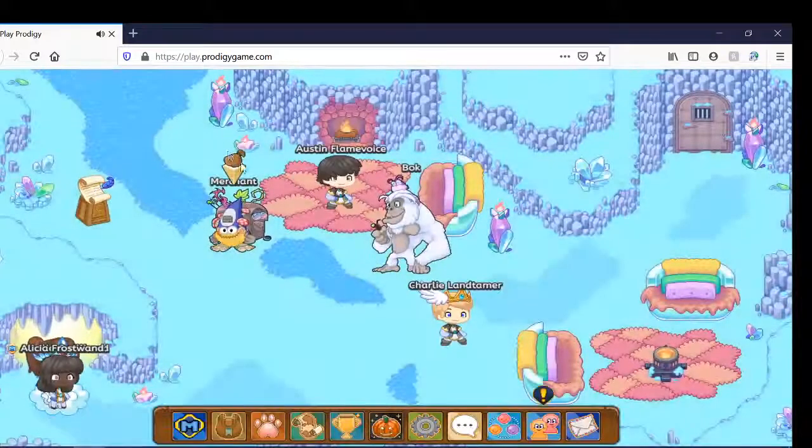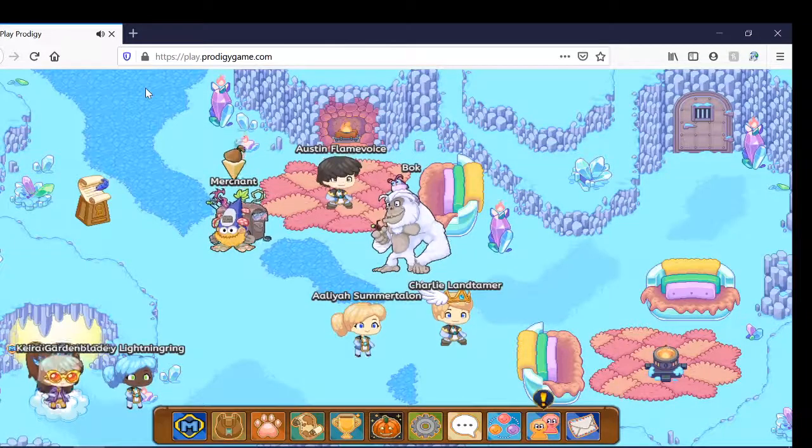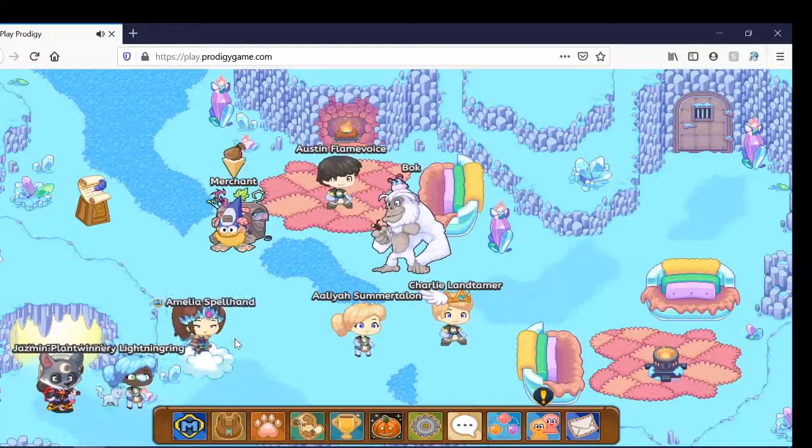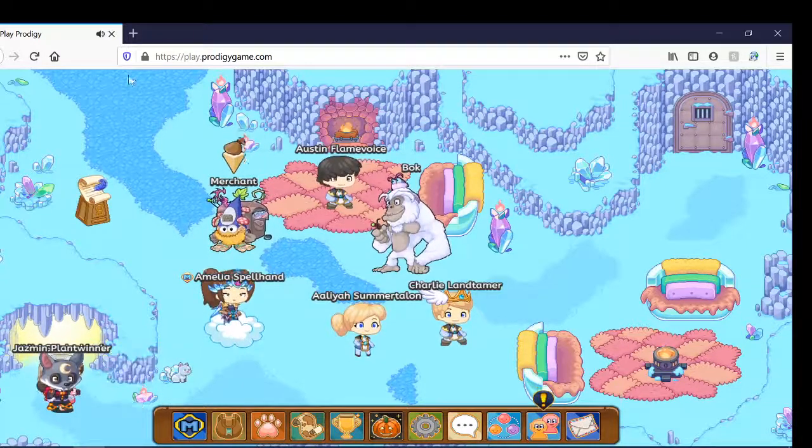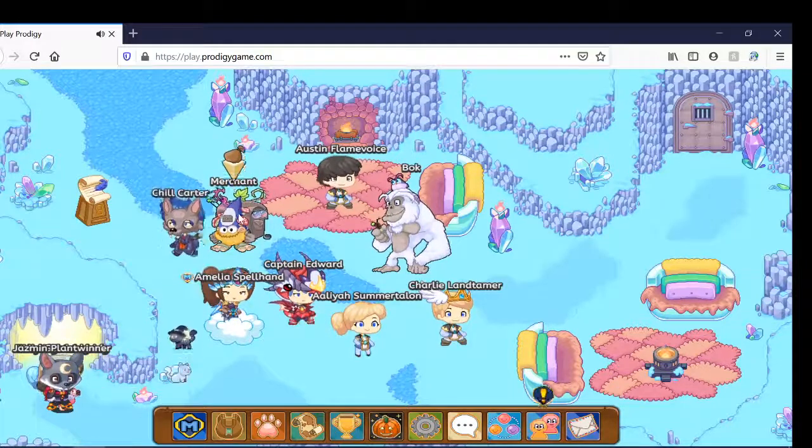But you'll have to complete the quest for Bob and light all the furnaces. I already lit all four furnaces, so I can get the Art Claw.